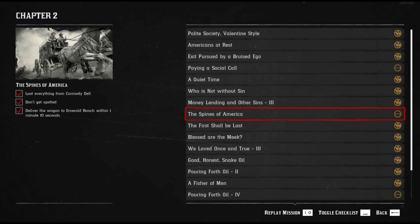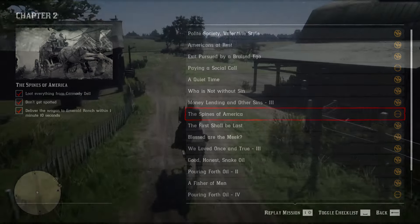We've now reached the midway mark for Chapter 2, and it's time to get gold for the Spines of America mission. The objectives are as follows: loot everything from Carmody Dell, don't get spotted, and deliver the wagon to Emerald Ranch within 1 minute and 10 seconds. This isn't as tricky as it first seems, and I'm about to show you exactly how to do it.